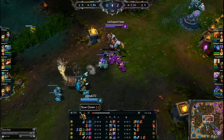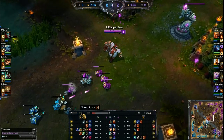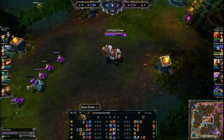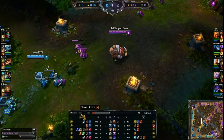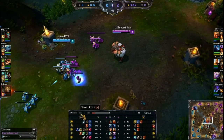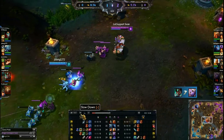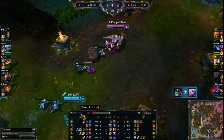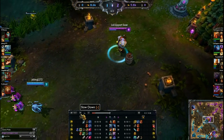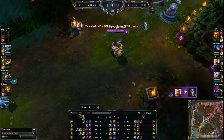I rush a little bit of cooldown reduction because if you land a Body Slam, its cooldown is reduced, and with further CDR you can replicate old Gragas who had a very short Body Slam cooldown. With 40% CDR, old Gragas had a three-second Body Slam — essentially no walls existed in League of Legends for him. They've lengthened the cooldown slightly, but landing it combined with CDR still helps a lot.